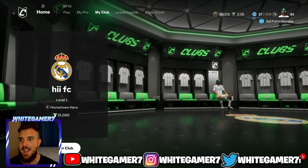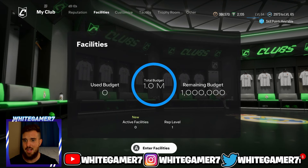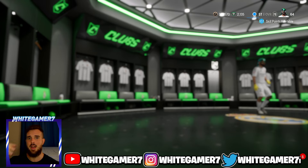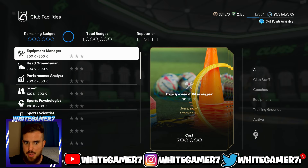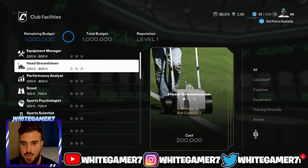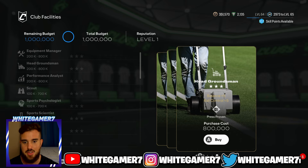If you're a manager, you have something called a facility. Even if you're not the manager you can look at this. You have a facility and a budget — you get budget by winning games and leveling up your reputation. Each facility or staff card allows you to boost your stats to a certain level: star one, star two, and star three. For example, the head groundsman will give you the press proven playstyle.